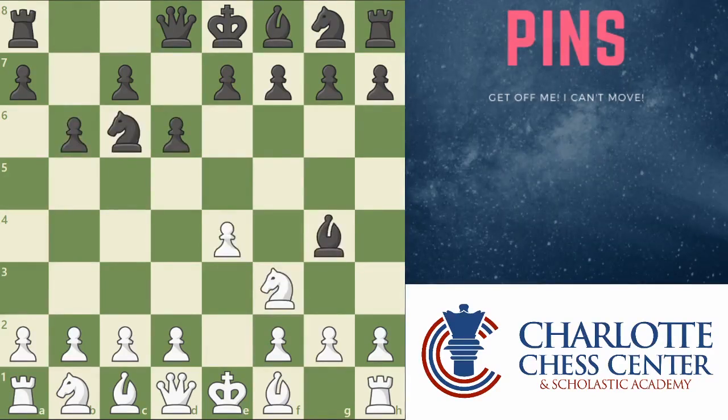So what's a pin? Well, in this position, for example, let's say I played the move bishop to b5. You may notice right away that I am attacking the knight, but there's an extra twist in that the knight can't move. It's actually stuck to this square right here, and the reason it can't move is because behind the knight is a king. This is the basic construction of a pin. You're attacking one piece, and then behind it is another piece that you can't afford to lose.